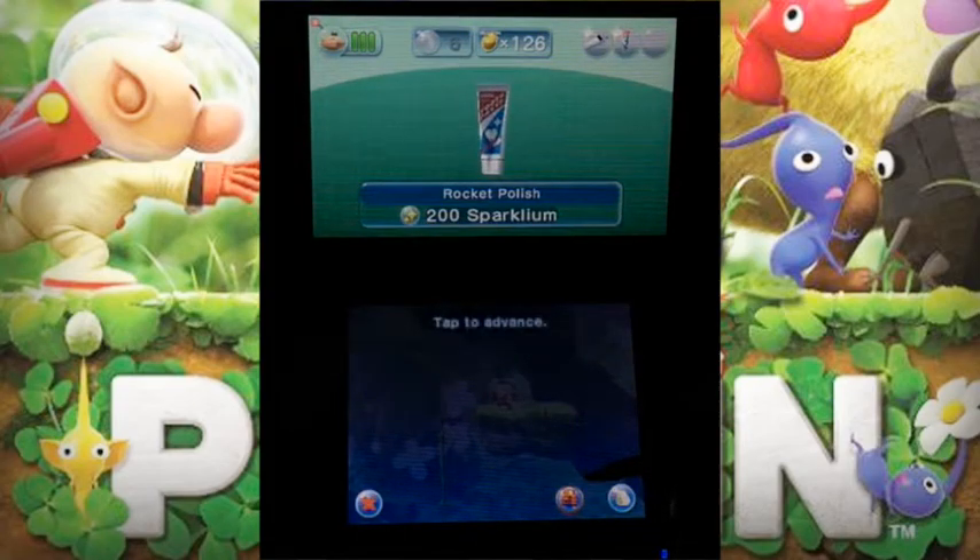Here we have it — over here is a toothpaste treasure part we are collecting. It's called the Rocket Polish and it's worth 200 sparklies. I mean, really — why would you call it a Rocket Polish? It's a toothpaste treasure part we're taking. I'm not absolutely impressed, but you know what — it's a Rocket Polish, and that makes sense.